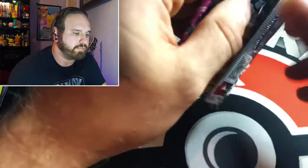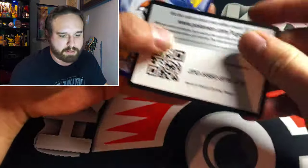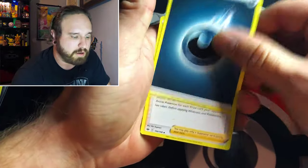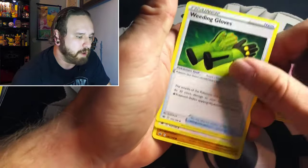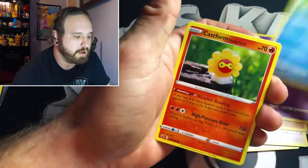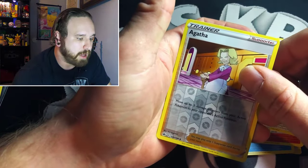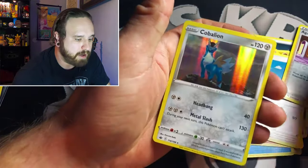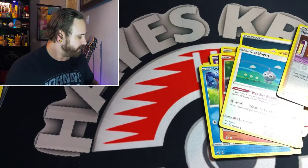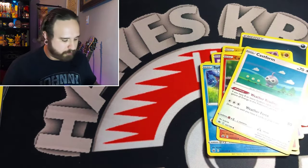We got the green and white code card — come on golden Snorlax! Here we go: Dark Energy, Karen's Conviction, Weeding Gloves, Porygon Two, Yamask, Swirlix, Spel, Castform, another Castform — reverse holo Agatha — and we did get a hollow rare Keldeo from Chilling Reign! Very nice, that's a hit!